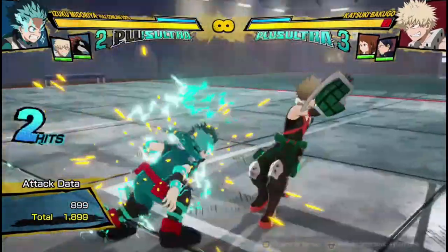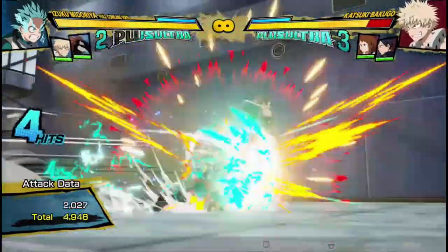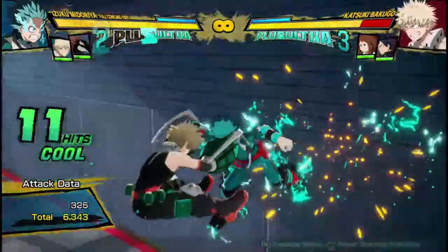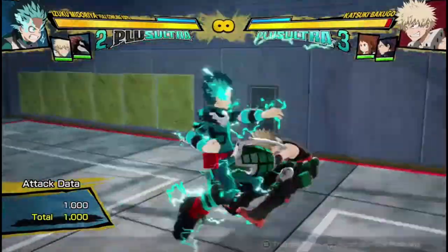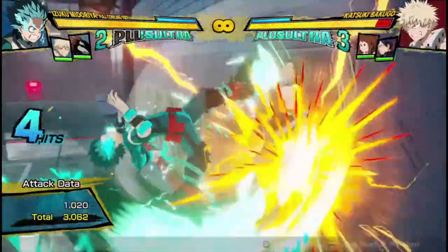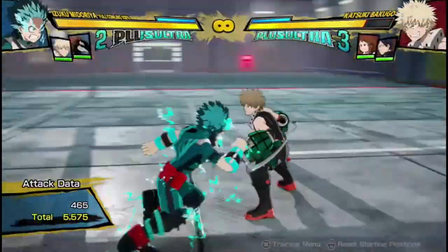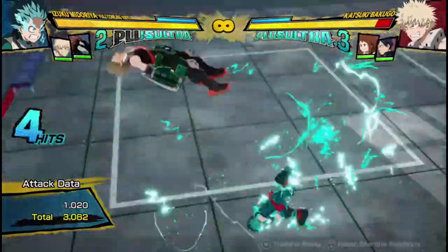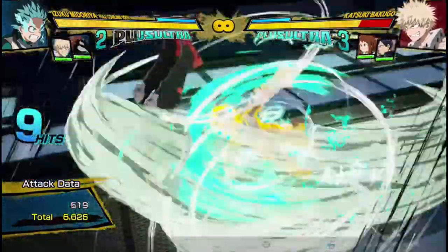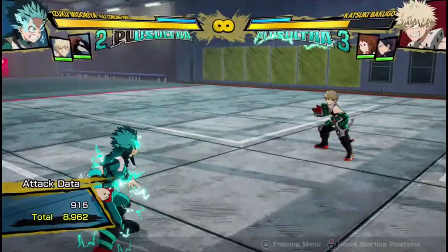Let's get into his buttons. His regular attack string is this four-hit attack string that ends in a punch, but you're never going to do the fourth hit because you're going to be going in for combos. You can dash-cancel at any point, or you can cancel to buttons. His air attack string looks pretty similar — it does five hits and it's really good at getting wall splats. Even if you're not at the right point, the opponent will keep flying until they reach an area where they can be wall-splatted. You're going to be cancelling before the last hit most of the time in order to get his crazy combos.